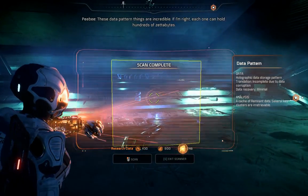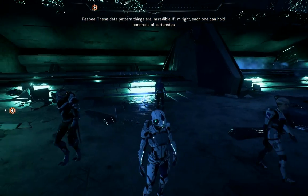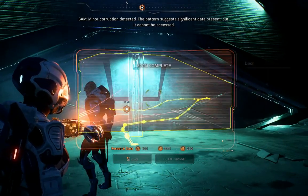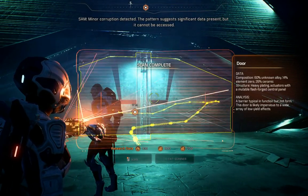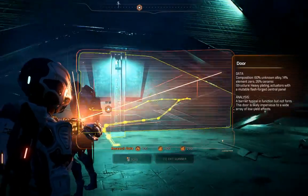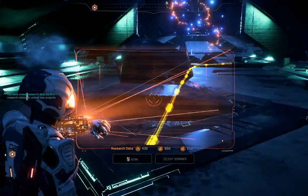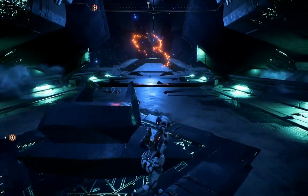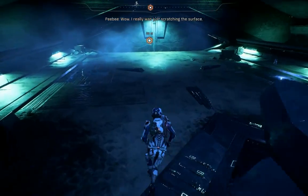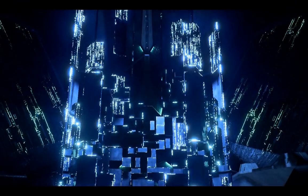These data pattern things are incredible. If I'm right, each one can hold hundreds of zettabytes. There are whole species who get by with less. Minor corruption detected. The pattern suggests significant data present but it cannot be accessed. This one saw the door. Go to research station — wow, I really was just scratching the surface.